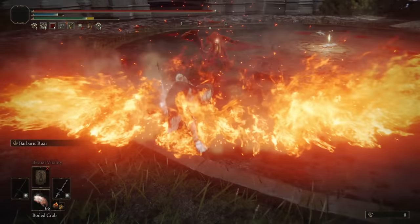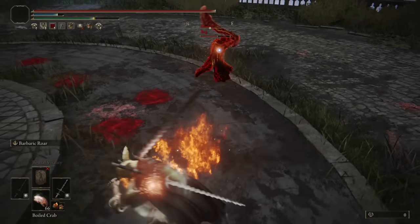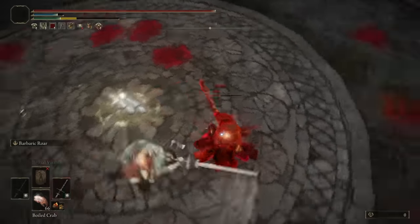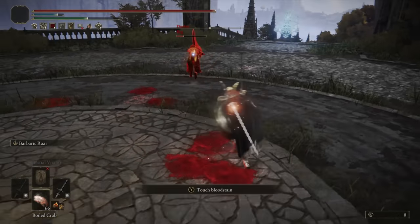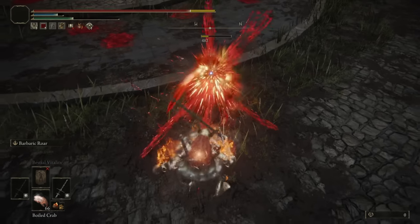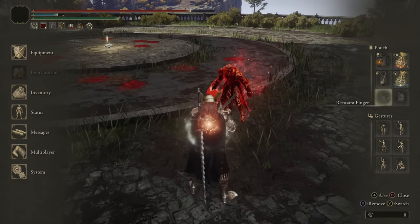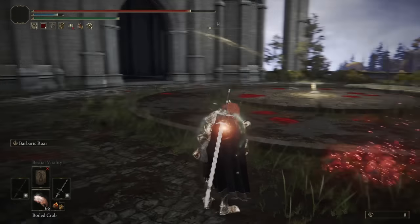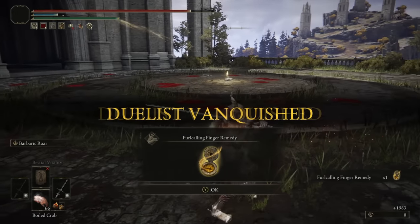He ate the Blood Pellet — smart. He's probably really close to the bleed threshold. I thought my backswing might hit on the bleed proc, and — there's the bleed proc! Very fun fight, BRG. Honestly, that's very powerful. I never thought of doing that with a Flamberge before.